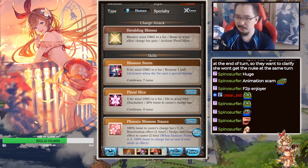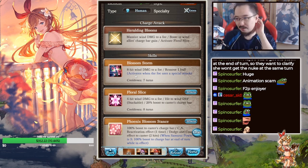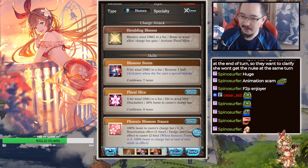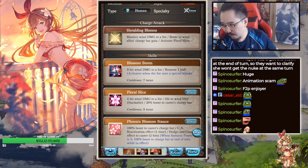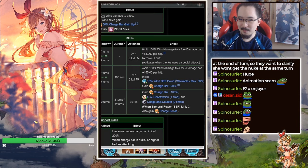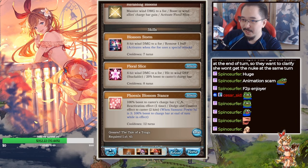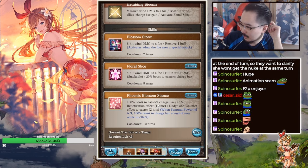Her first skill does 8 hits at 68k per hit with a dispel. The auto-activation is nice — it triggers whenever the boss does something, similar to Yukata Naru or Bowman who auto counter-nuke when the boss acts. Her second skill is 4 hits at 155,000 per hit — looks like the wiki has a typo and is missing one digit. This one goes up to 30% and is pretty self-explanatory.